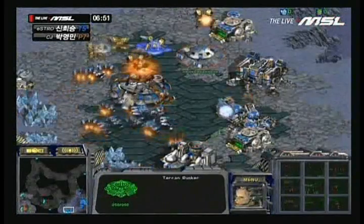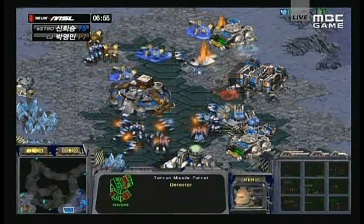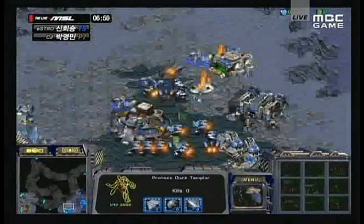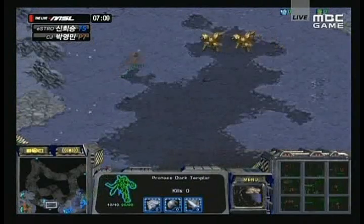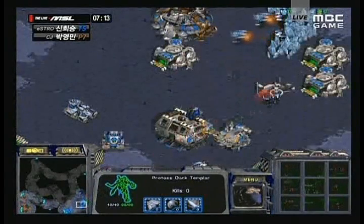Now Much is moving in with his Dragoons right into the fire of the tanks and the bunker, meanwhile moving in with the Dark Templar trying to distract as much as he can. But he's going to be forced to move back with those Dark Templar — just trying to be aggressive, see if he can catch UpMagic napping. But UpMagic with good reactions. Not cost effective at all for Much — lost three or four of his Dragoons, lost one of his Dark Templar.